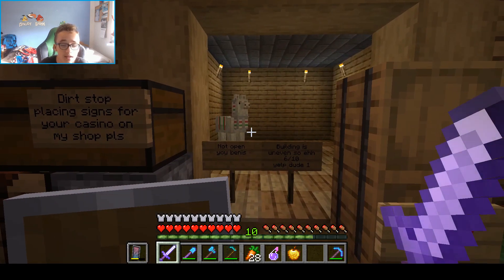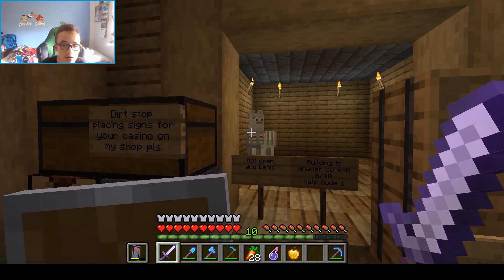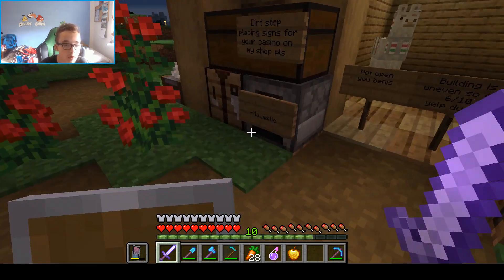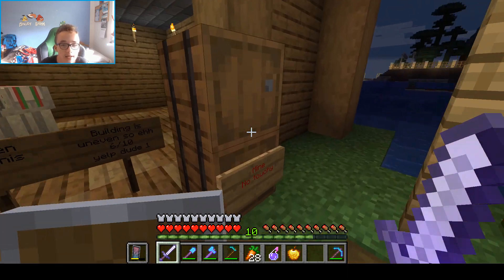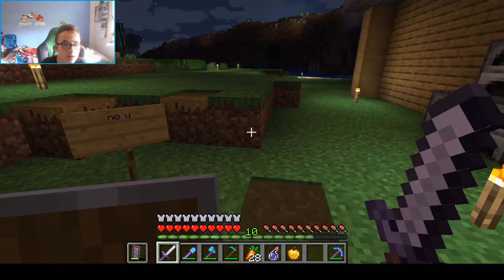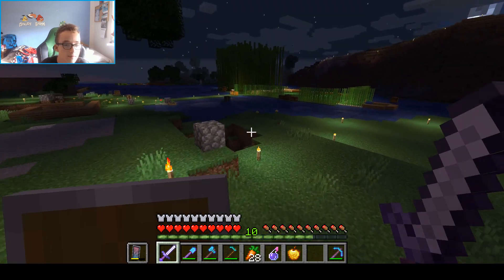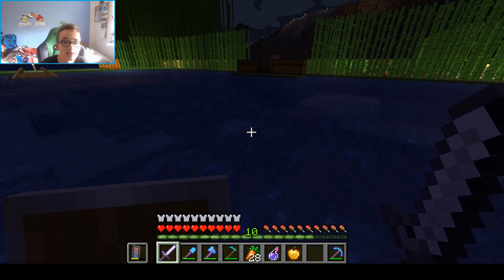Over here, I think this is Matt's. Yeah, that's another llama. We found the llamas right outside my base, me and Matt. So he took one and I took one. This is Matt's and that's mine. It says 'mine, no touchy' — it's Matt's stuff, not mine.